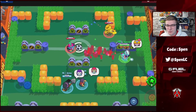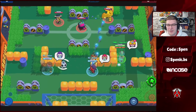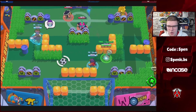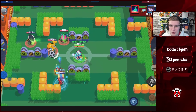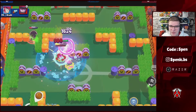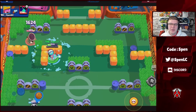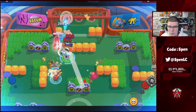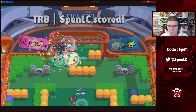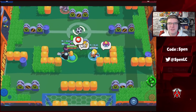Next up we have Jacky. She recently received a nerf and a buff to her Hard Hat star power, but I still feel like Counter Crush is going to be the better star power. The main reason is because her super brings people closer to you, and with the damage nerf that additional damage is really going to help Jacky. That's going to be the best build for her.